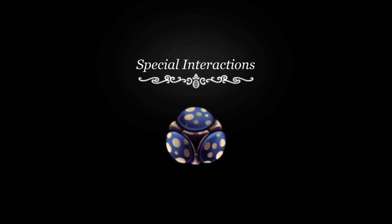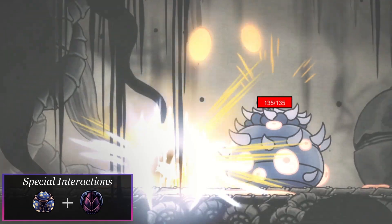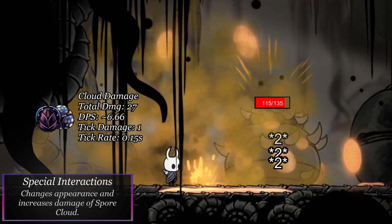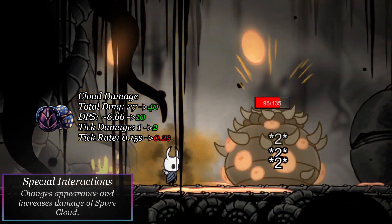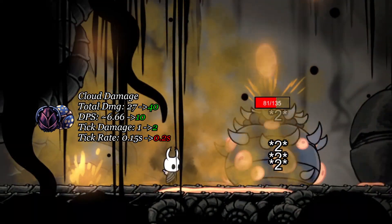Sporeshroom Special Interactions. When combining Sporeshroom and Defender's Crest, the Spore Cloud generated after channeling gets increased damage — going from 27 damage to 40, a bit over a 48% damage boost. The visuals are also changed.